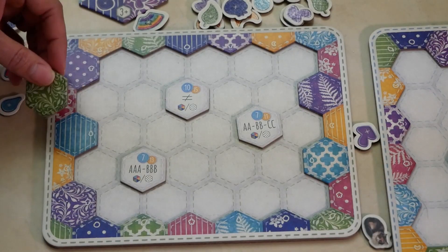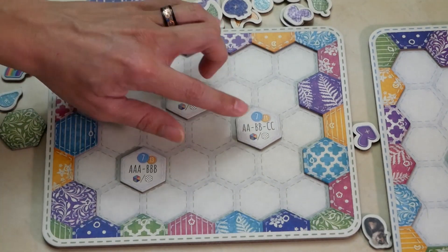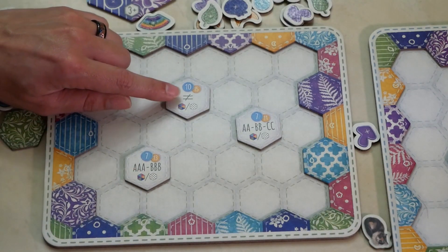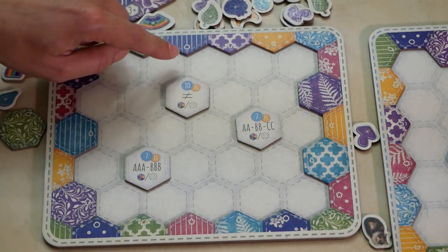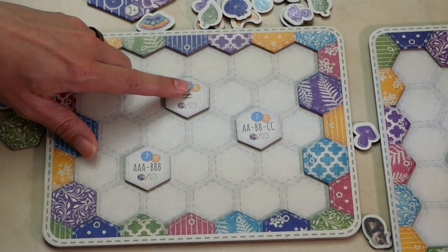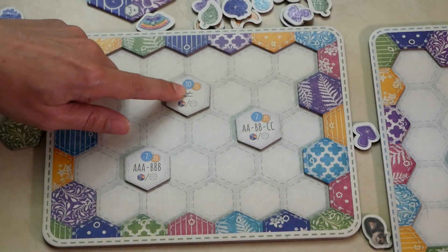The reason tile placement is important is that you are also trying to achieve the scoring for the setup tiles. The not-equal sign tile is scored as follows: you must have colors or patterns surrounding it that are not the same. Since there are six colors and six patterns, you need one of each color and one of each pattern. If you complete both, you get 15 points. If you get just the colors but have a duplicate pattern, or have all the patterns but a duplicate color, you get 10 points.